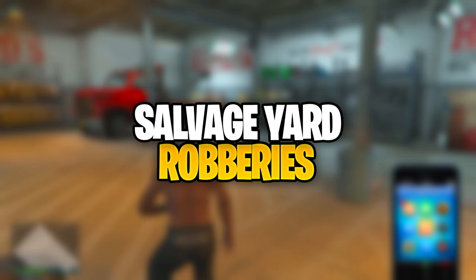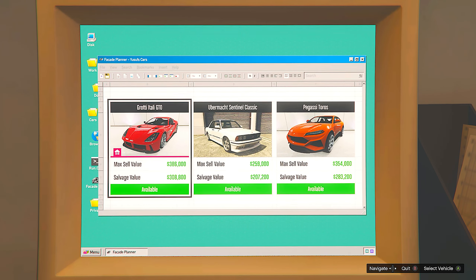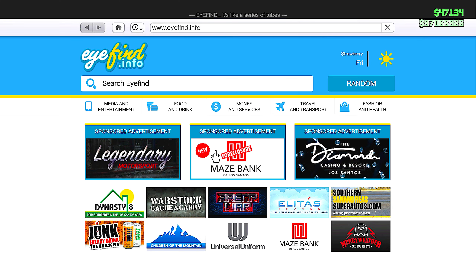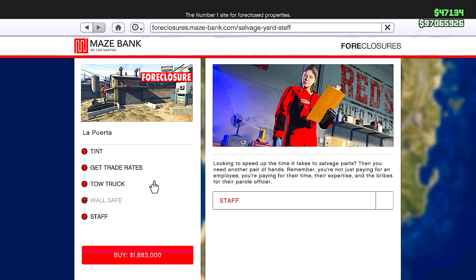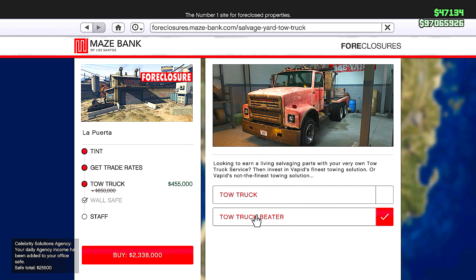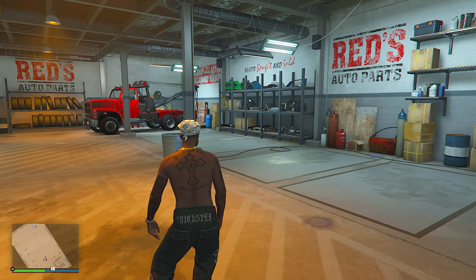It's also worth mentioning that the new salvage yard robberies are in here this week. We have all of these free vehicles, with the Itali GTO being a claimable vehicle as well — I would 100% recommend that you try and get it. Along with this, the salvage yard does have a very nice discount this week. Over on the Maers Bank Foreclosures website, we can see that we can save a lot of money, and this also applies to its upgrades. For example, if you just wanted to pick up a tow truck, it will cost a little bit less — it is still a lot of money, however. You could even go for the cheaper tow truck and save even more. Overall, would I say this is worth it? Probably not. I would probably recommend just buying the salvage yard itself — I don't even think you need a staff member at this price. But you can make this money back through the salvage yard by doing the salvage yard robberies.